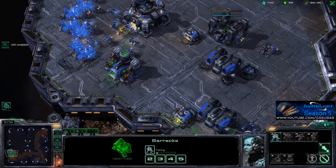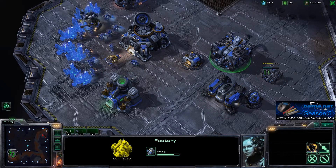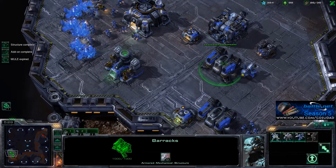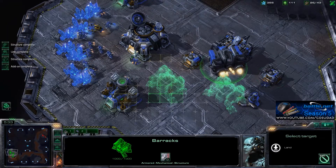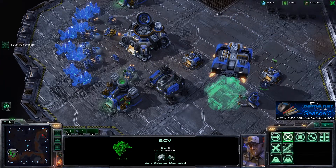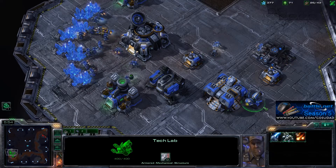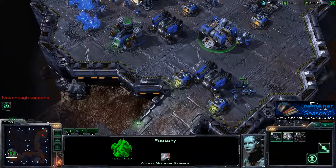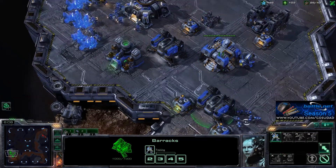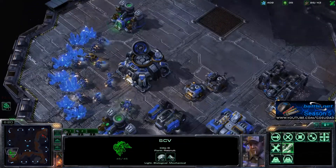Now my opponent already has a tech lab, so I should be expecting some early tech from him. There may be some tanks, but quite possibly some marine upgrades. Not quite sure which upgrade path I'm going to go on. We should be able to lift and plop him down somewhere else. Not able to get siege researched right away. I'm not really sure that it's important that I research siege mode, especially if I'm going to go in for an early attack.